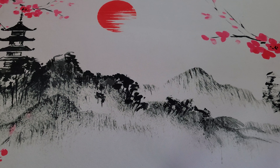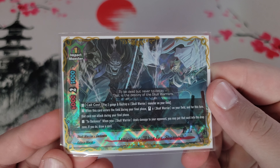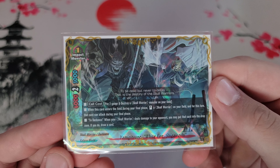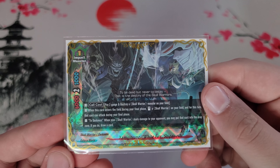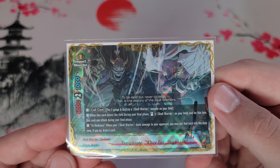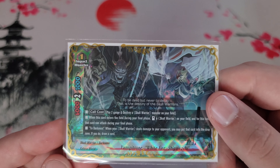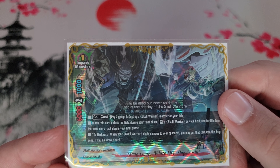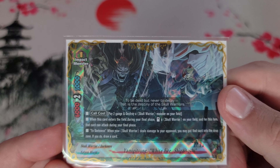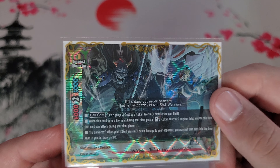Next is the size one impact Yami Gitsune White Fire Shigai Soshi. You pay two gauge, destroy a Skull Warrior on the field, and when he enters during the final phase, you stand a Skull Warrior — both the monster and the Skull Warrior you stand can attack during the final phase. His two-darkness is the classic old-school effect where you put a card to the drop and draw a card, but keep in mind this two-darkness is not a destruction, so it cannot be used for destruction-based effects.